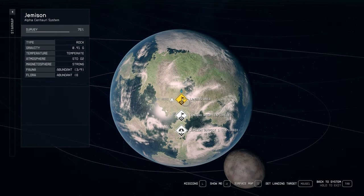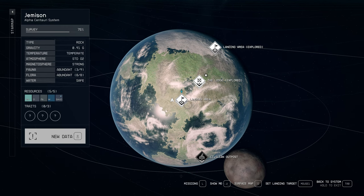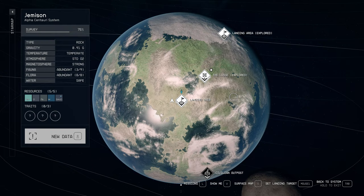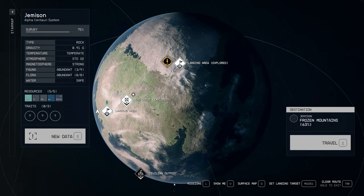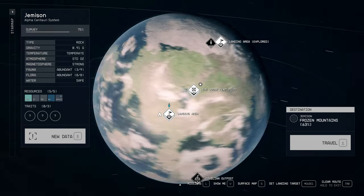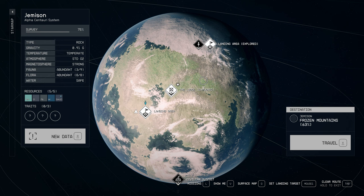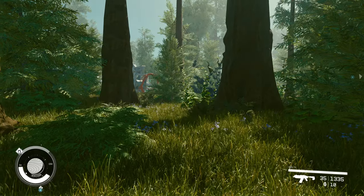The areas that I went to in order to find all these plants was the landing area I'm in now, which is just forest. This forest area was plentiful in most of the plants. Then the other area I had to go to was this biome — the frozen mountains. This particular area had some plants as well. Those were the two areas I managed to cover — you can see I only needed to land in those two areas to cover all the plants. But once I did that, I just ran around for a while and made sure I was maxed out on all the scanning for the flora.